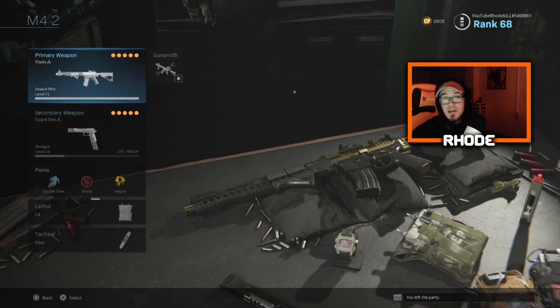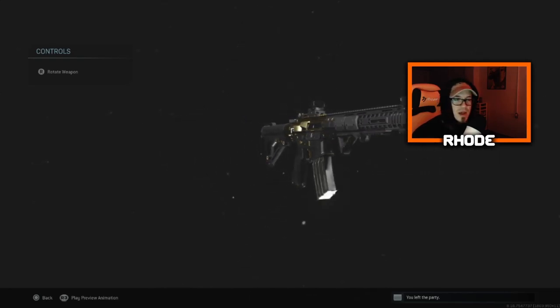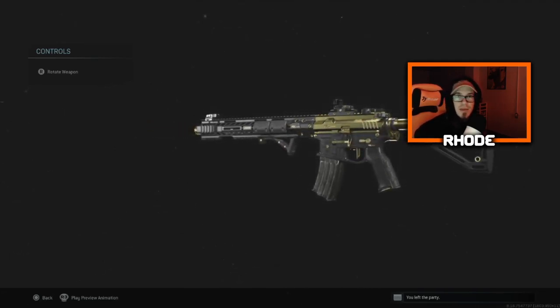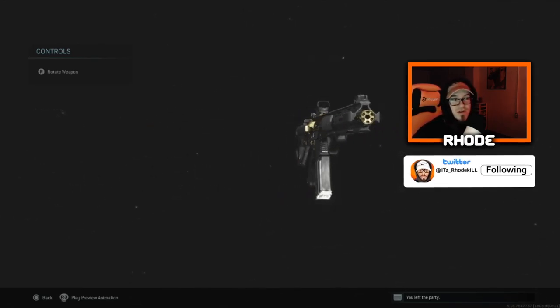And let me tell you, it's basically a gold camo and the gun looks very, very clean. I'll show it to you guys right here — looks really, really clean. These attachments are unbelievable, but I did switch out the magazine that comes with it because it's only a 30-round mag and I put on a 50-round mag. But everything else is unbelievable. This is the Florin legendary variant of the M4.